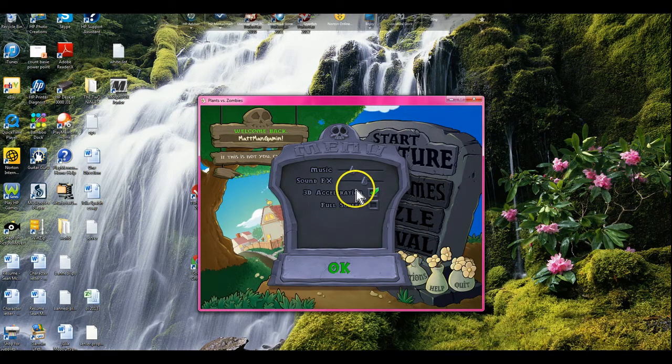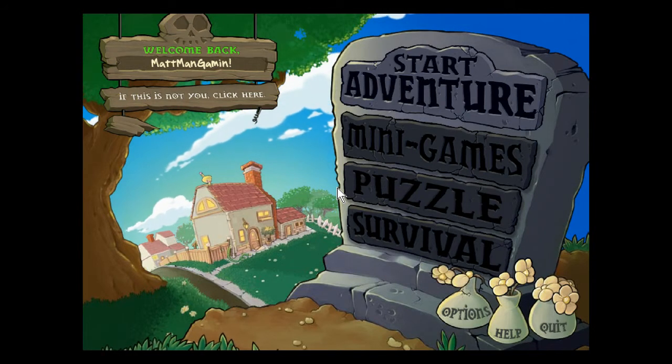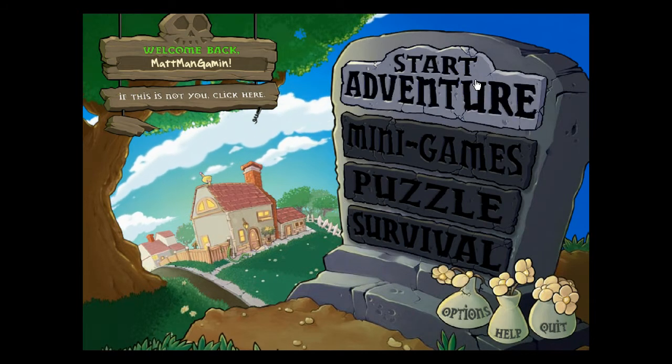Hey, what is up, guys? It's Matman Gaming here with some Plants vs. Zombies. This is actually my first video. Basically in Plants vs. Zombies, you pretty much do the only logical thing when zombies attack you — you just put some plants down. Each plant has their own special ability, and you pretty much use the plants to fight off the zombies and try not to get your brains eaten.